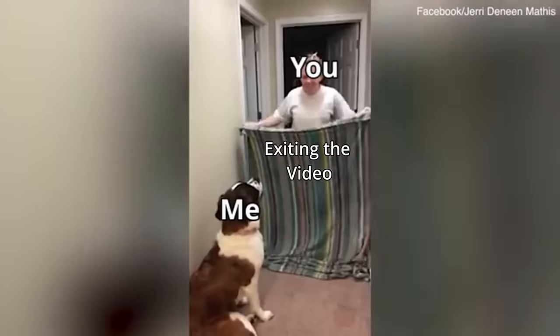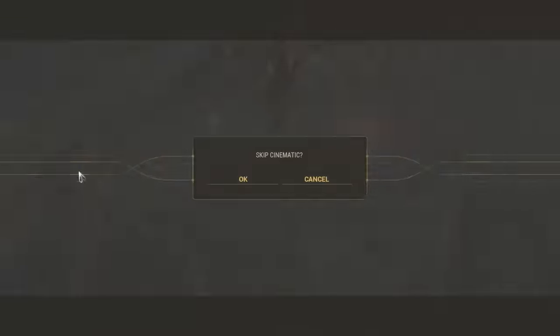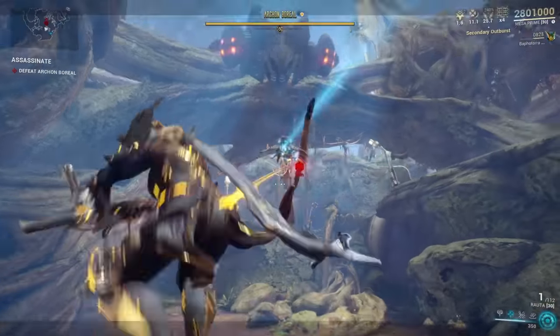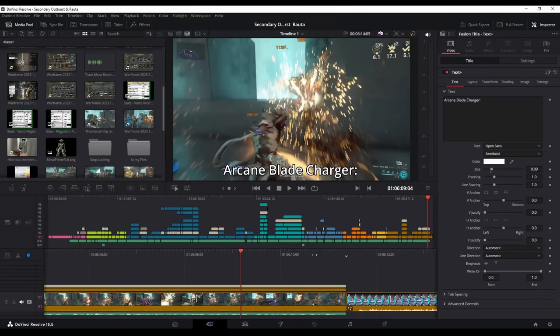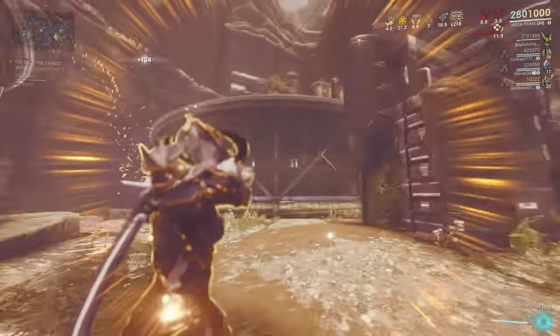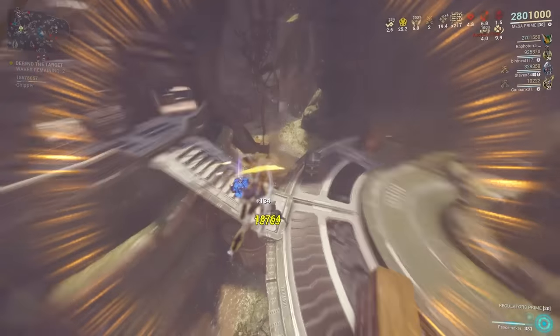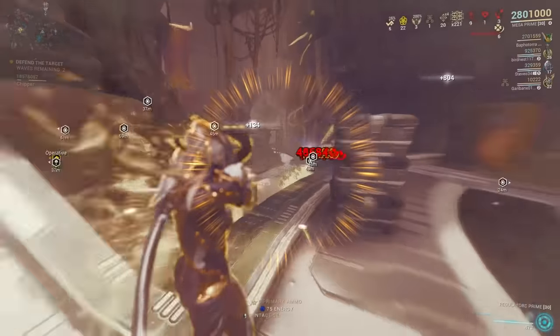Fooled you — video's not actually over. While I was doing some editing I found a piece of tech which makes for a very powerful build, so now this video is going to have a Mesa section also stapled onto the back of it, because why not? It turns out that Secondary Outburst applies to all secondaries that are equipped while it's active — this goes for your powers as well, such as Peacemaker.